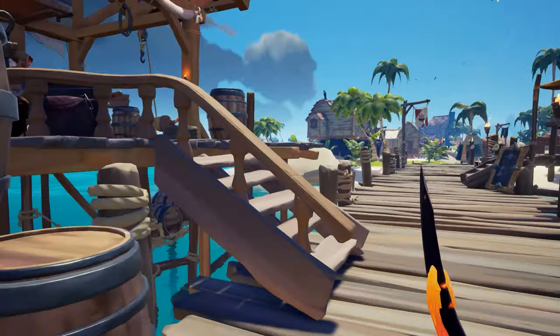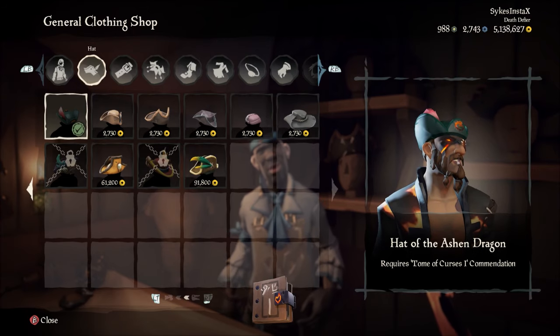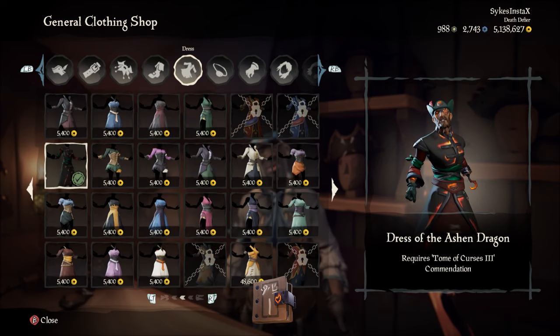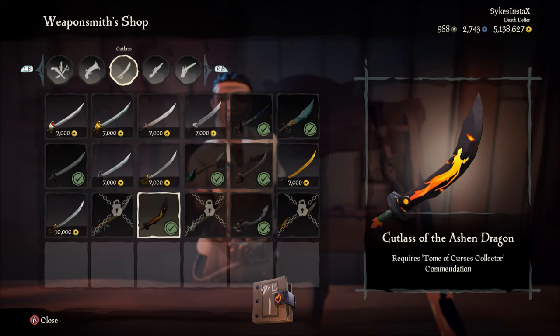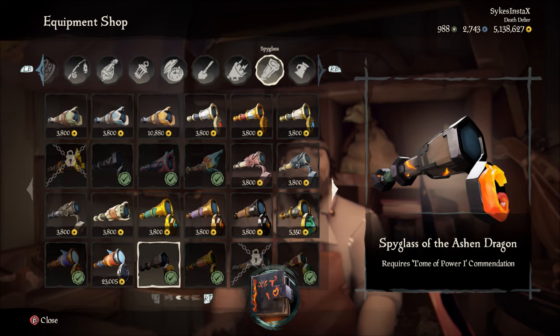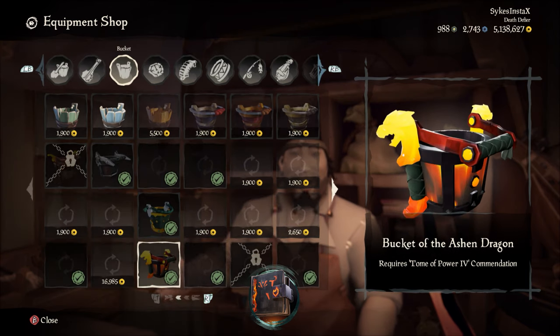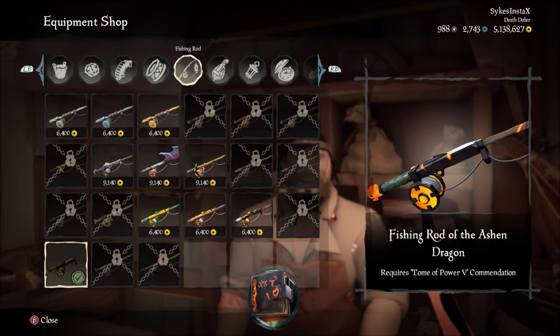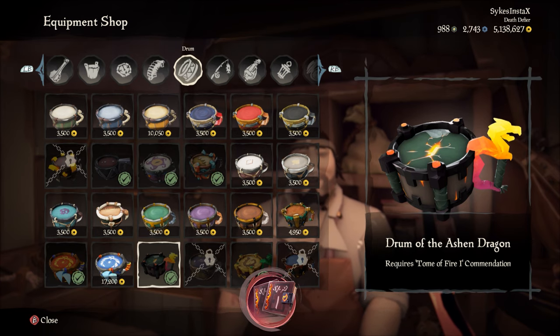Let's break down the entire Ashen Dragon set. The Tomes of Curses one through five unlock: Tome 1 — the Hat, Tome 2 — the Jacket, Tome 3 — the Dress, Tome 4 — the Hook, Tome 5 — the Peg Leg. Selling the whole set of Tomes of Curses unlocks the Cutlass. The Tomes of Power unlock: Tome 1 — the Spyglass, Tome 2 — the Compass, Tome 3 — the Shovel, Tome 4 — the Bucket, Tome 5 — the Fishing Rod. Selling the full set of Tomes of Power unlocks the Flintlock.